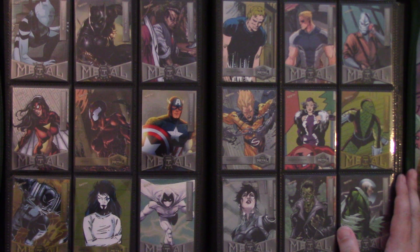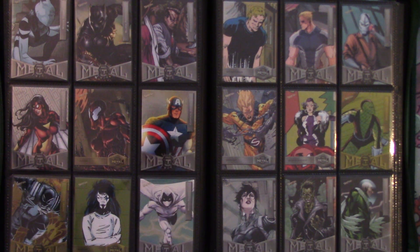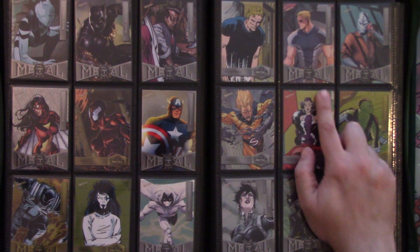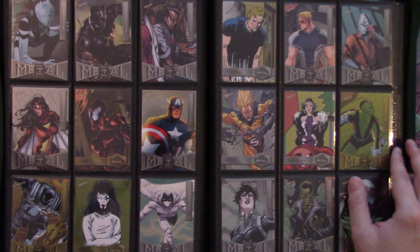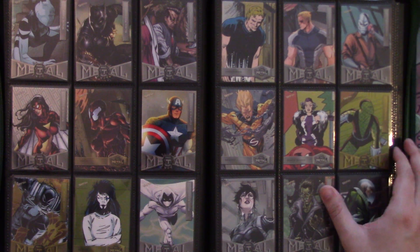We've got Metal Marvel Universe cards here — White Tiger, Black Panther, Hammerhead, Spider-Woman, Toxin, and what I believe is a Gold Toxin Captain America. We've got yellows of Agent Venom and Shriek, Moon Knight, Hydro-Man, Flash Thompson, Chameleon, Sentry — this one's a short print — as well as the old-school Black Widow. We've got a Shocker here in yellow.